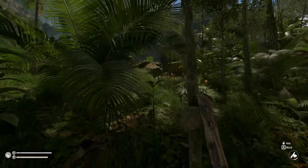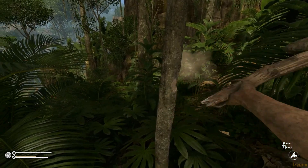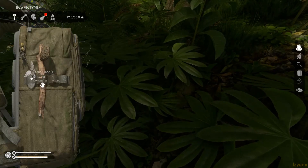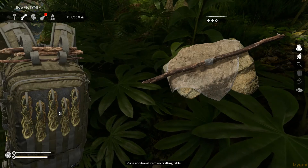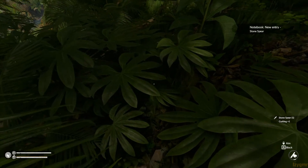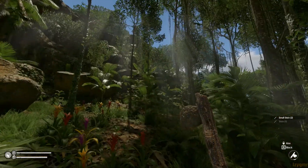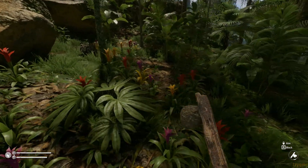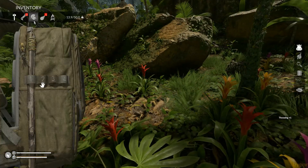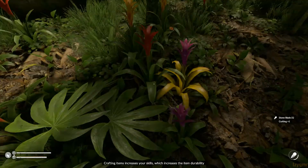Should probably craft a spear at least, just in case. A stone blade, long stick, and rope for a decent spear. You can just use a long stick for a weak one if you really wanted, but it's worth it if you got the resources to craft a better one. That's exactly why you take it slow — let's try to take this one out. There we go — and you can do it with an axe for sure. Do need a blade to be able to harvest animals though.